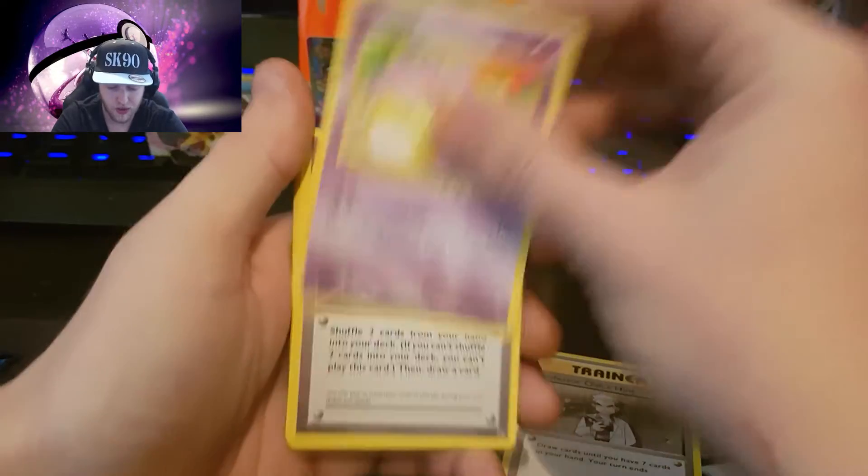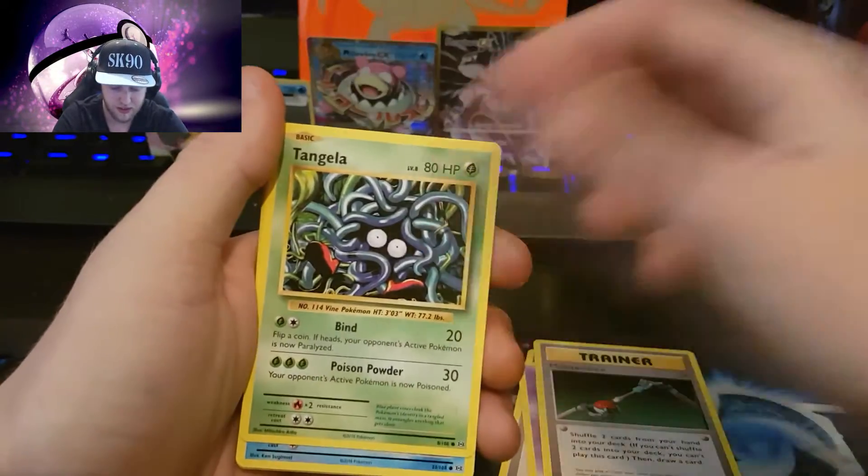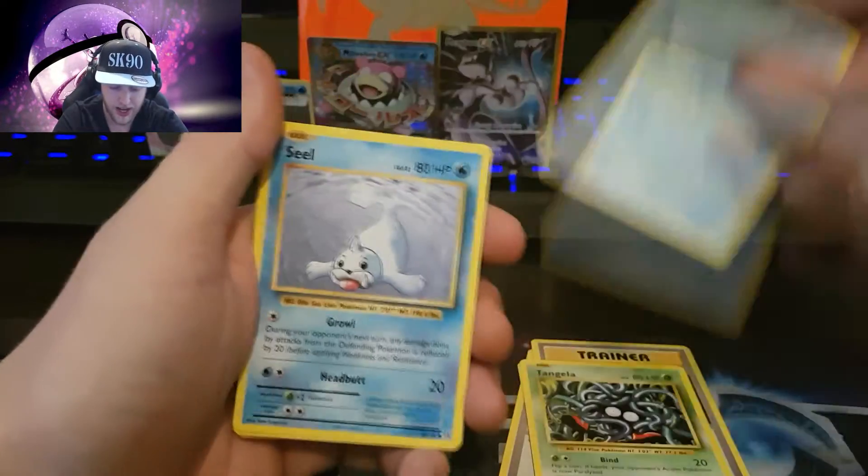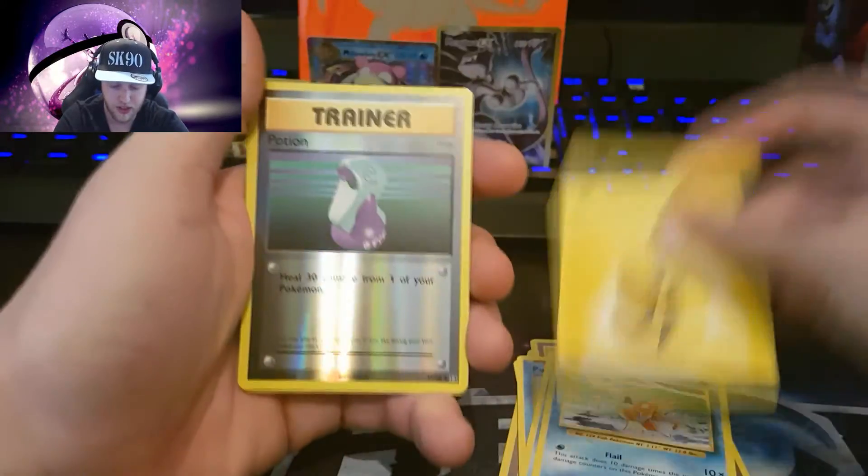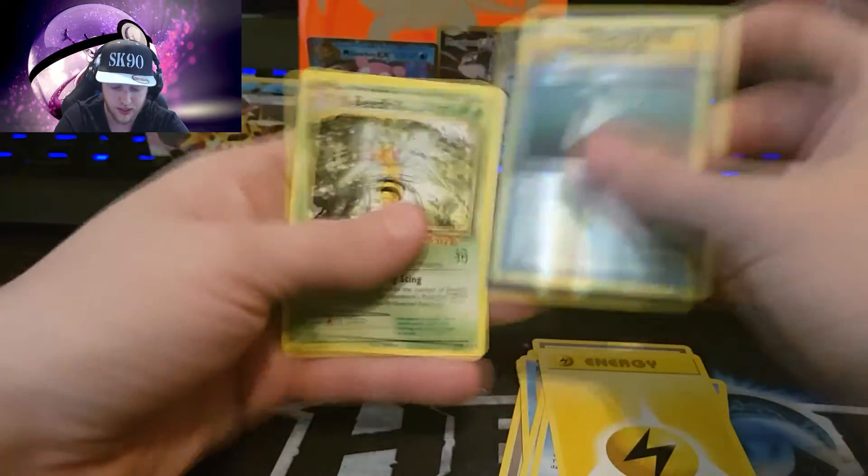Professor Oak's Hint, Koffing, Maintenance, Tangela, Poliwag, Seel, Magikarp, Electabuzz, Potion, and the rare is Beedrill.